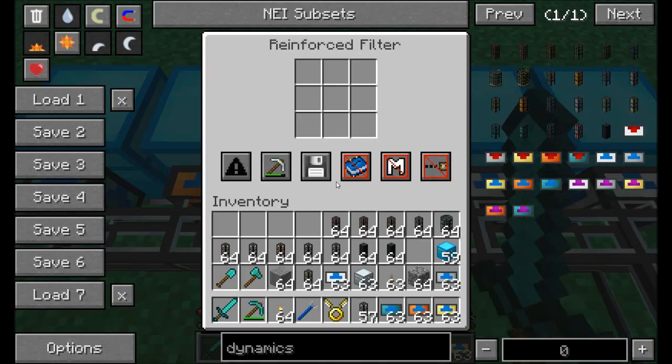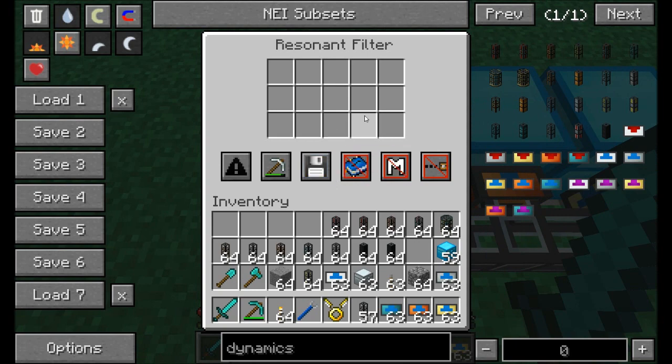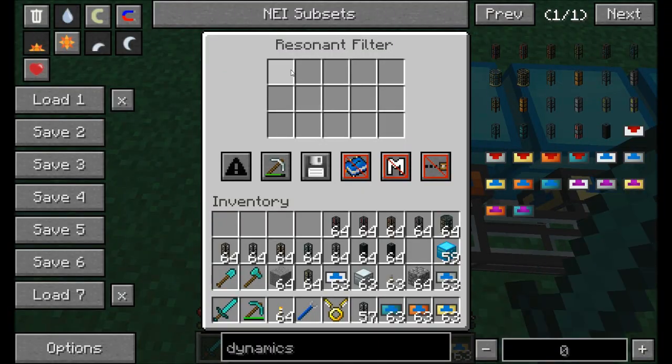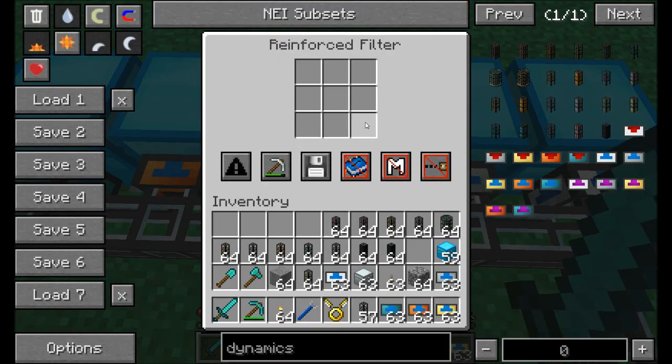The higher tier filters give more options — the hardened gives metadata, the electrum gives the full suite including a new button called prevent oversending. You can also use mod owner and OR dictionary. The signalum and resonant tiers differ mainly in how many filter slots you get — with resonant you get a full 15 filter slots, which is pretty awesome when combined with metadata, NBT, blacklist or whitelist options.